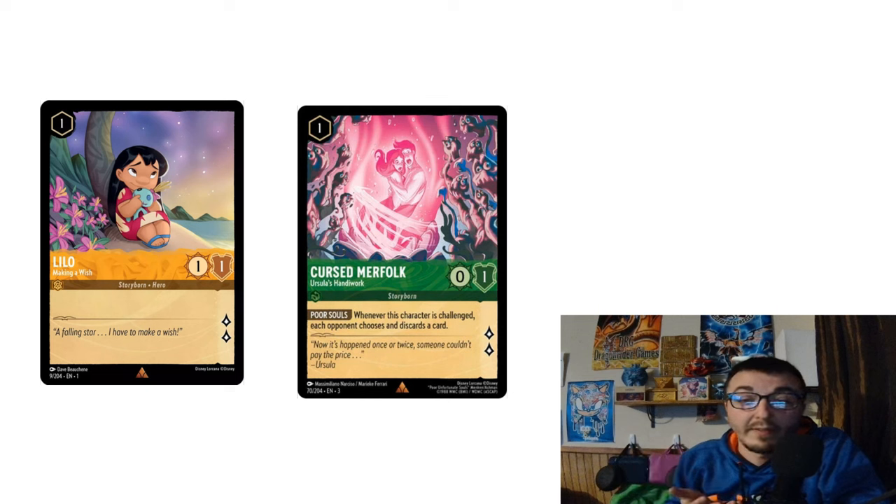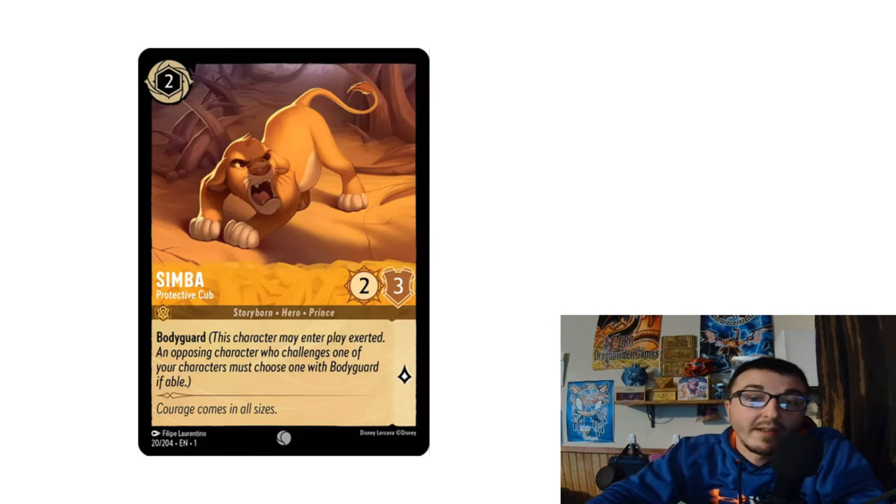Beyond the anti-song package, we still want to aggro and quest fast. This involves Lilo Making a Wish and Cursed Merfolk — both one-cost cards that quest for multiple lore. The Merfolk also forces your opponent to discard if they want to challenge it. A strong two-drop option is Simba, Protective Cub, who acts as a bodyguard so opponents can't go after your Merfolk or Lilo unless they have an action card.